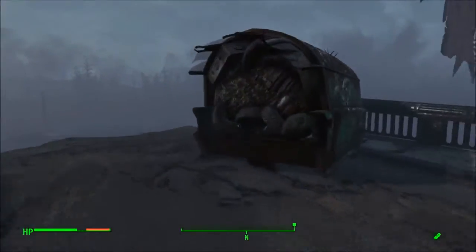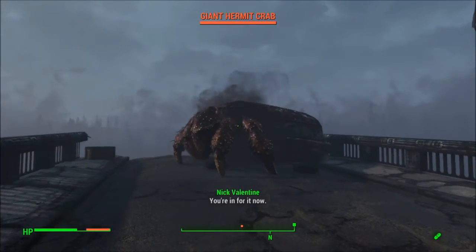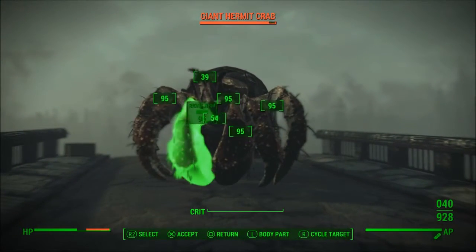This appears to be the end of the map, and there's this innocent-looking van. Then all of a sudden a giant hermit crab comes out that appears to have taken the van as its shell.